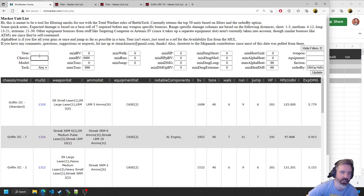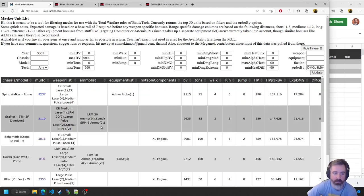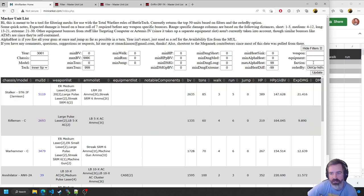You can do a ton of other stuff with it as well. Say I'm fighting in the year 3061 and doing a scenario — we can filter just on that. We can filter on Inner Sphere. We can bring back clan mechs if we want. You can filter by faction, though just know that some general category mechs might be missing. You can also filter on specific weapons or specific equipment.